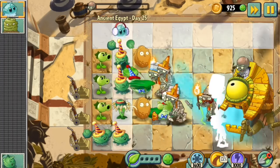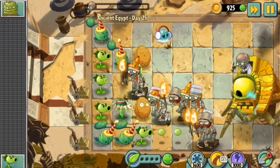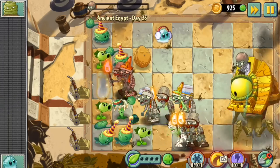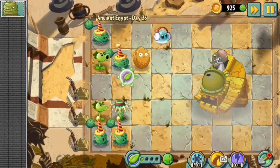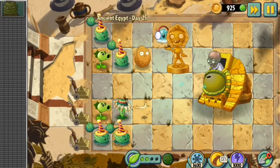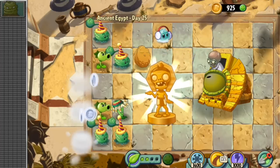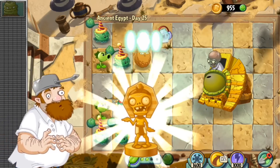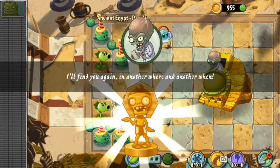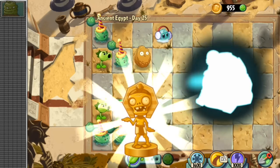Just one more hit — oh my god, the zombies are blocking my way! I still have one plant left and I can just... I did it! I won! I got this golden trophy thing — it's a zombie from Ancient Egypt. I just got this for completing Ancient Egypt world, which is really, really insane. I'm so happy to complete it.